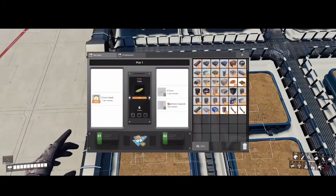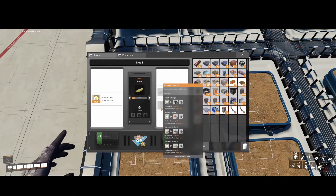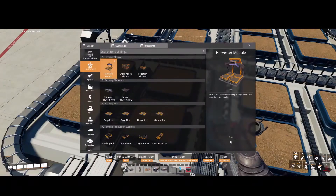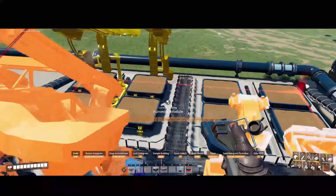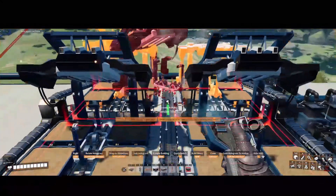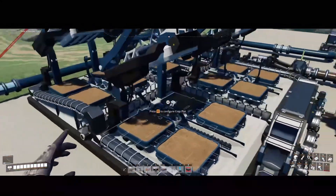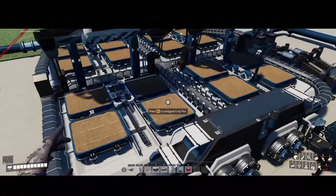Because I'm running in developer mode, I have no power needed — everything has automatically got power. Now, these crop plots will not farm themselves; they will just collect here until I collect them. Unless, of course, you have the harvester module. Once you have that unlocked, you can place a harvester module on each plot, and with power, they will automatically harvest the crops for you.